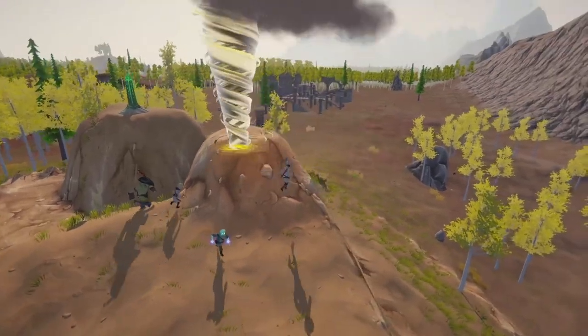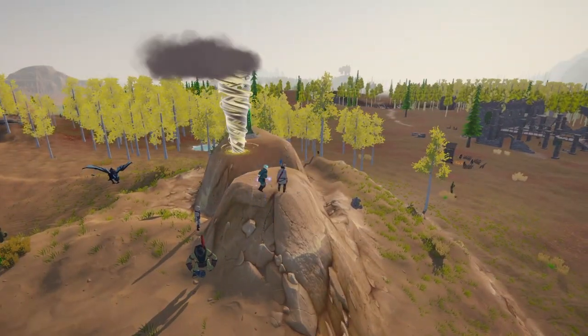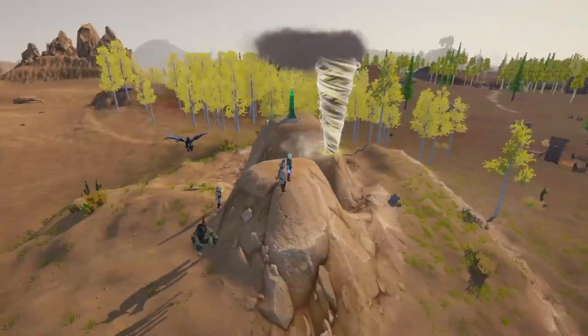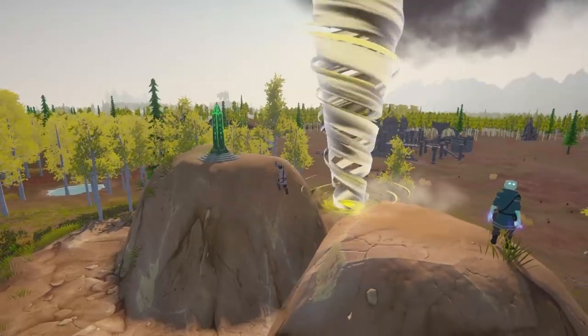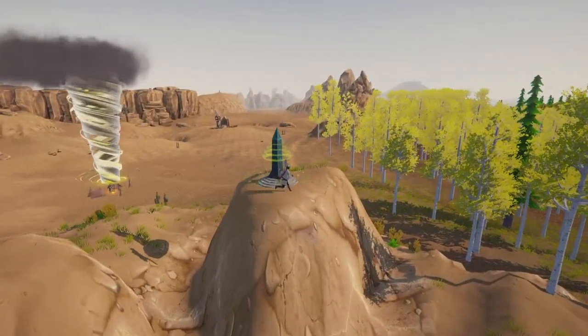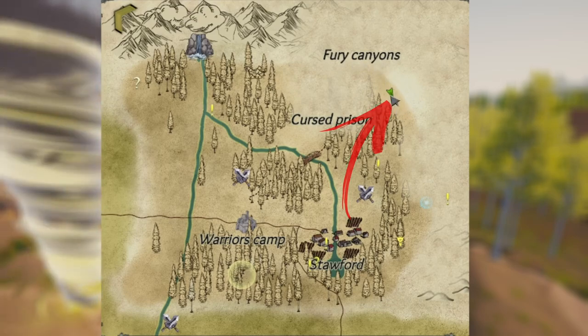The fourth one is located just up here where this tornado is, east of the Cursed Prison. There's sort of a running jump to get up here and collect it — it's located just beneath the Fury Canyons.